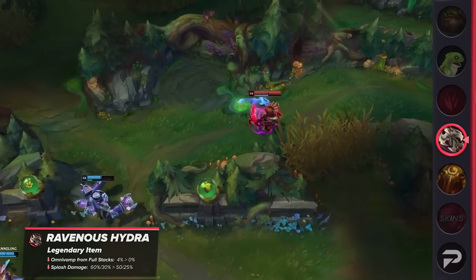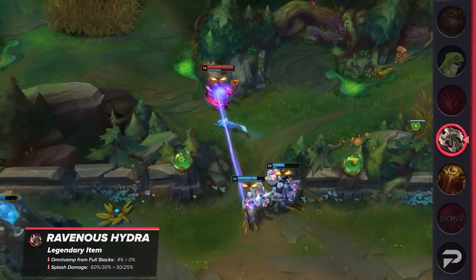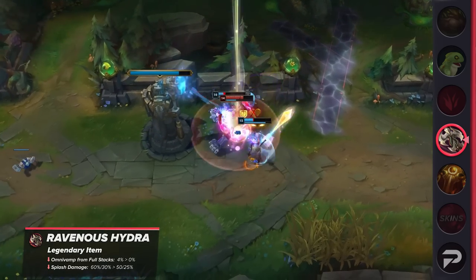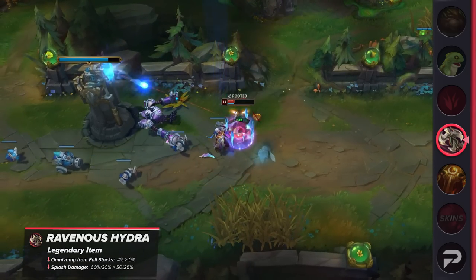Ravenous Hydra is also seeing a nerf. The additional omnivamp that you get from stacking the passive is being removed, and the splash damage is being lowered from 60 and 30% down to 50 and 25% for melee and ranged champions respectively. This definitely makes that item a little bit less overbearing, but it's still going to be plenty strong on the champions that build it.